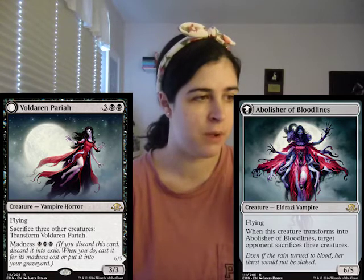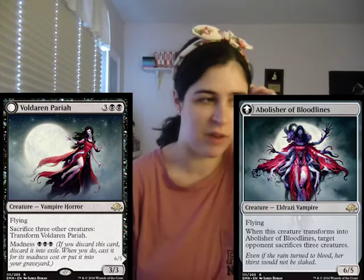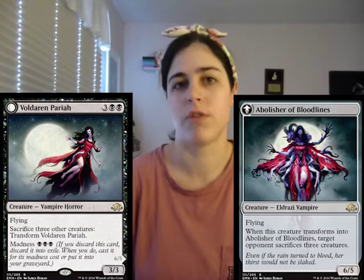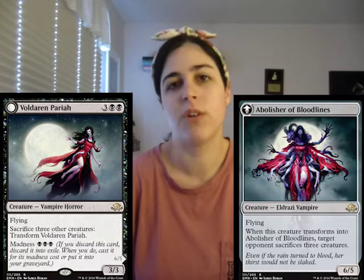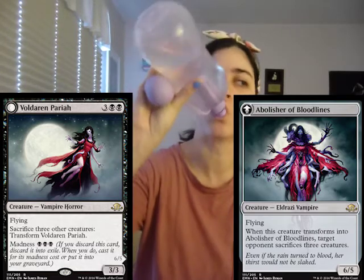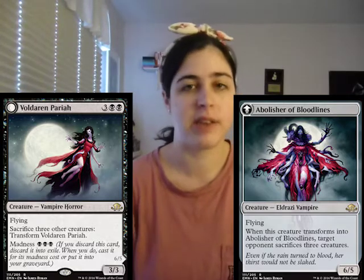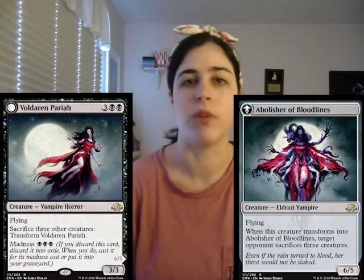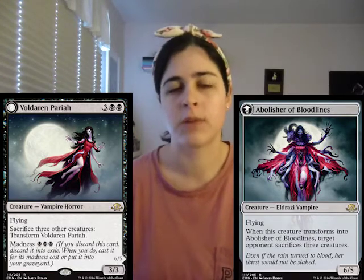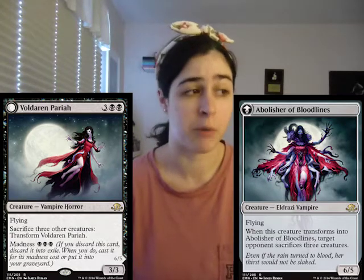When it transforms, you casually get a 6/5 flyer. And when it transforms, your opponent just has to sacrifice three creatures. This card is absolutely nuts - probably one of the best cards in the set. The fact that if you have madness you're paying three mana to basically do all these things and then your opponent sacks three creatures. And this set has a lot of graveyard recursion, so if you're bringing things back from your graveyard, the card is just really, really nuts.